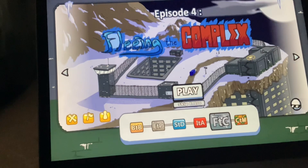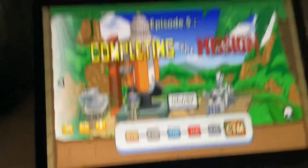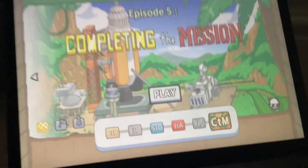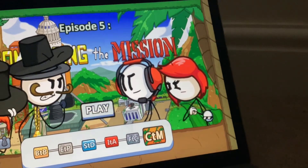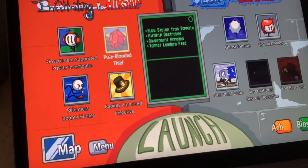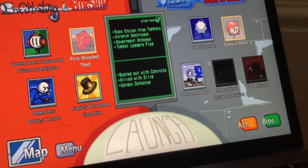Now, if Charles is already on your team to begin with, then in Complete the Mission, when Charles and Ellie show up, that means Charles has been recruited. And because Charles is on Ellie's side, that means you're also on Ellie's side. So that means this is the kind of ending: Pure-Blooded Thief and Convict Allies.